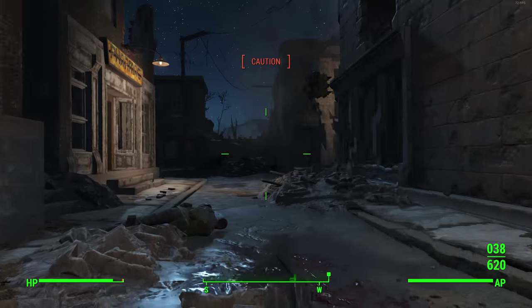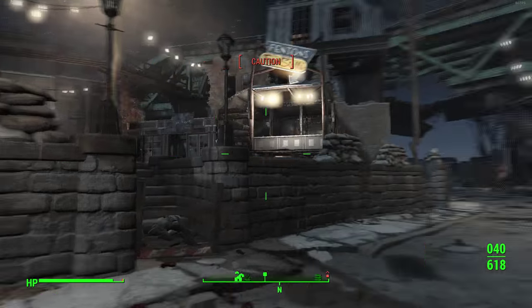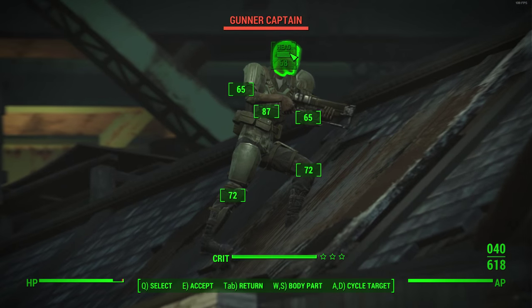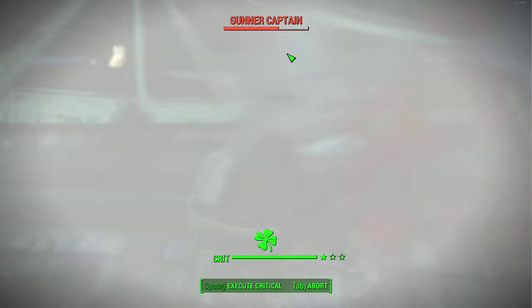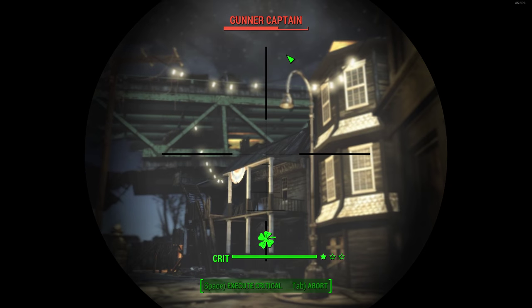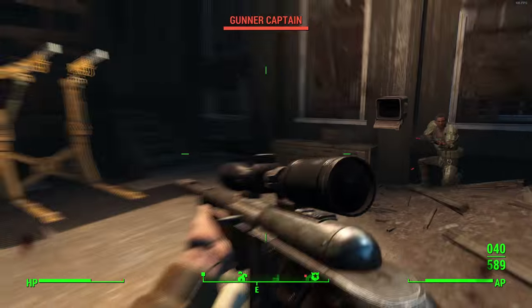How this build works is a mixture of using VATS, using sneak, and using the chameleon armor, which essentially makes it so that if you get detected by an enemy you can actually crouch down right in front of them. Literally if you're detected, you just crouch down and they won't know what's going on — it's like you've just vanished.